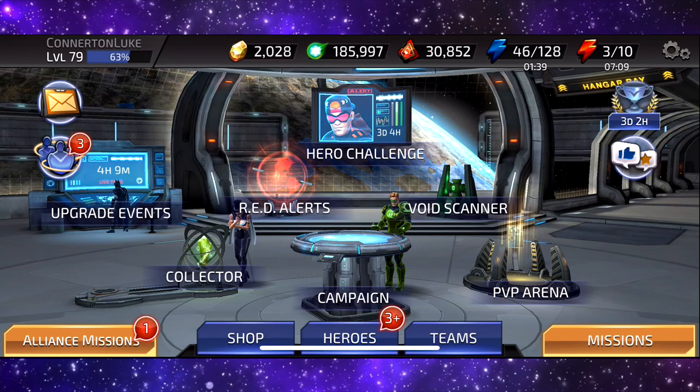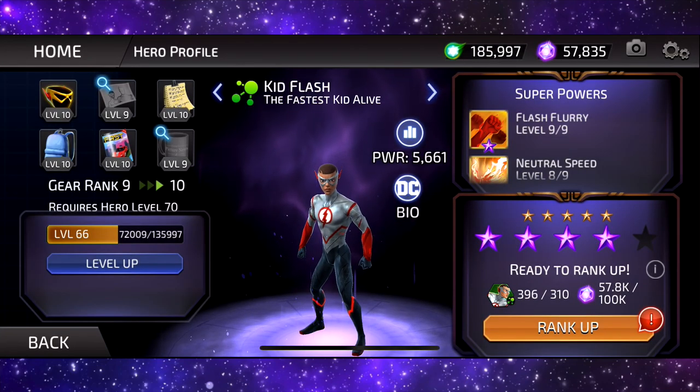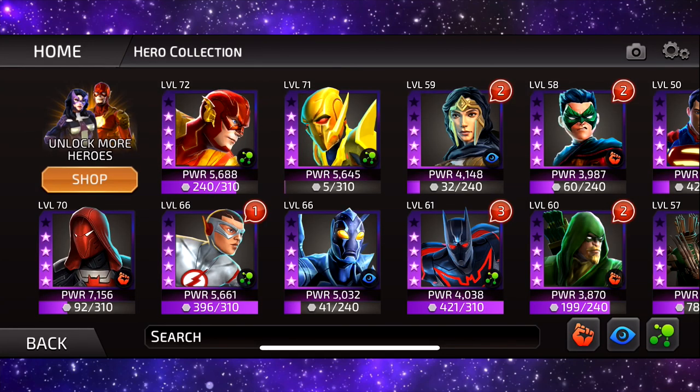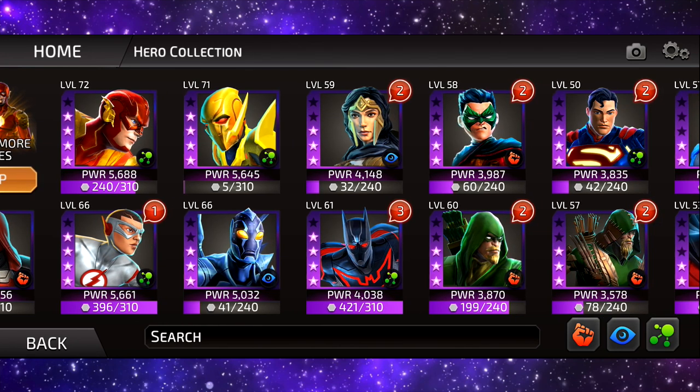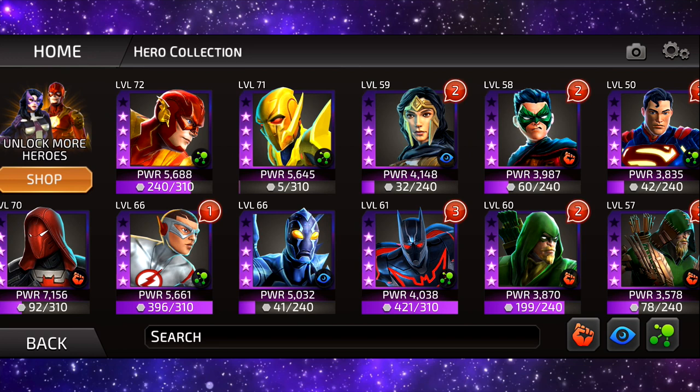As you can see, this is what my roster is looking like at the moment. We've got Red Hood up there, we've got the Flash, we've got Kid Flash Wally West up there as well, and also Reverse Flash. As you can tell, I do like the Flash family, if you know what I mean. Wonder Woman — I don't really use her anymore even though she is a really good leader. Same with Blue Beetle, he's kind of slipped out of my main team.